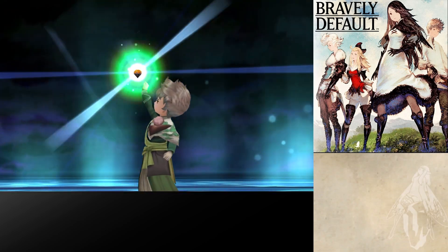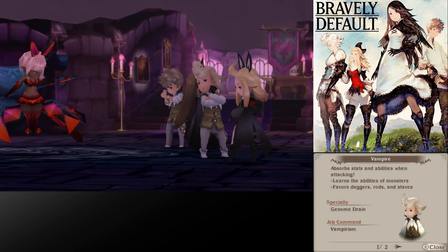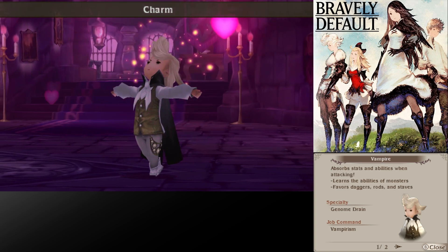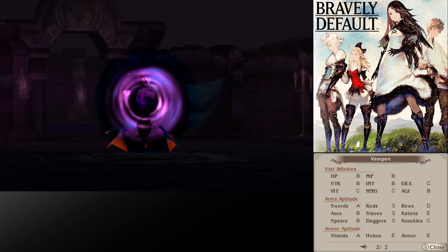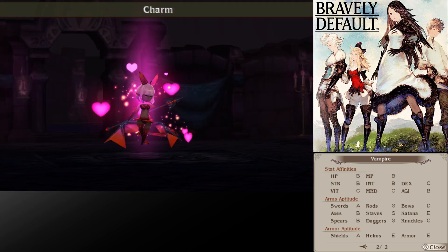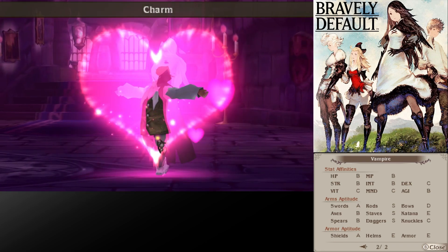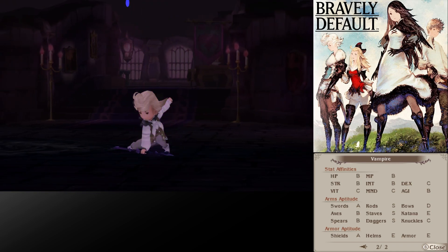We gained a job level and learned Redoubled Effort. And Ringabell gained a job level and learned Holy One — that is a really good ability that I'll definitely be utilizing. And we got a Mega Elixir for our troubles. De Rosso was a member of the Council of Six, so of course we obtain the Vampire Asterisk. The Vampire — the Blue Mage equivalent — absorbs stats and abilities when attacking, and they learn the abilities of monsters. They favor daggers, rods, and staves. Their specialty is Genome Drain and their job command is Vampirism. The Vampire's stats are very similar to the Red Mage or the Spellfencer — mostly above average in every category and can slot into any role. Their weapon aptitudes are S in rods, staves, and daggers, A in swords, B in axes and spears, and C in knuckles — they can pretty much utilize any weapon you want.